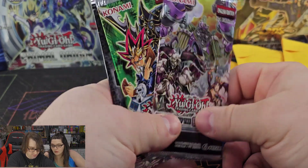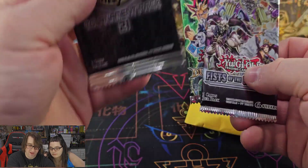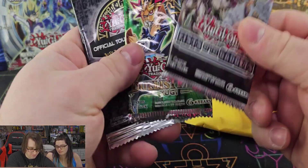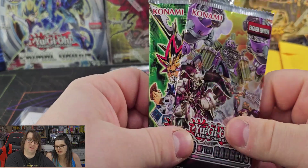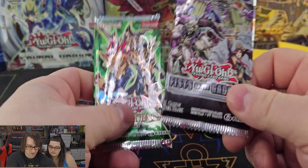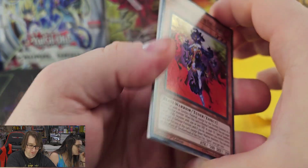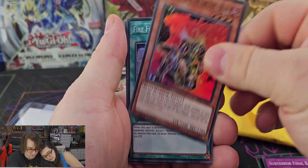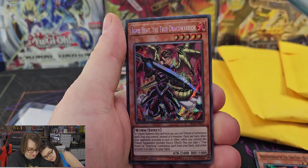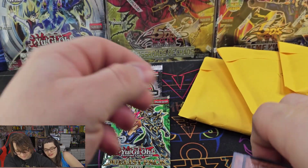So it turns out it's actually three packs — one is a duelist pack, one is the OTS pack where we can get some ultis, and an ulti has already been pulled by heart of the pack. Hopefully we can still get one — I would love to get Sprite Bloom. So let's go with Fists of the Gadgets. I know there's a Brotherhood of the Fire Fist secret rare that's good in here, but besides that not much else. We got a lot of Fire Fists stuff and Ignite the True Draco Warrior. Very nice.